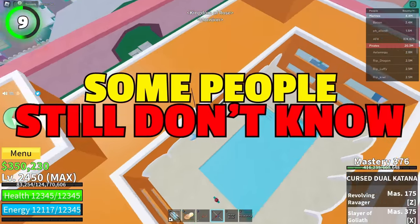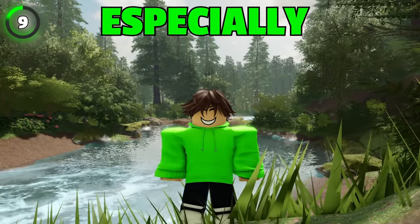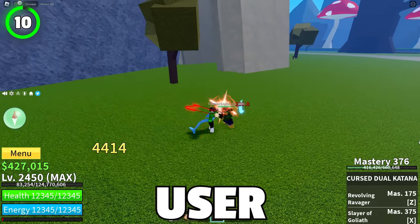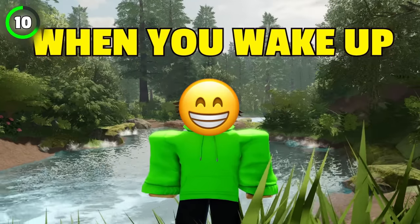Some people still don't know that using an autoclicker in Bloxfruits is allowed. It makes life a hundred times easier, especially when it comes to farming. All you have to do is turn on the autoclicker and stand on the spawn point of the NPC. Feel free to keep it running overnight and you will have a nice surprise when you wake up in the morning.